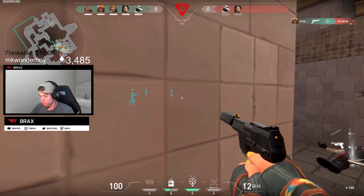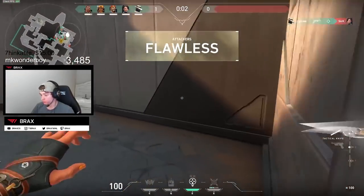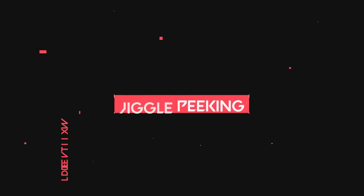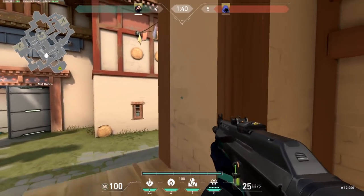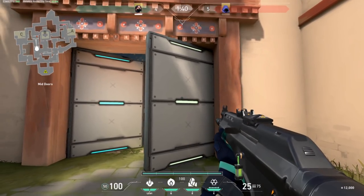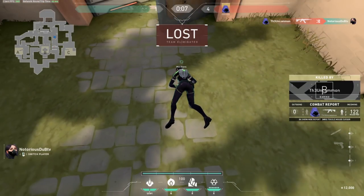Tip 3 — peak quickly: a common mistake is slow-peeking by walking to avoid noise, but Valorant has a unique mechanic where your character doesn't make footsteps until you've traveled a meter or two. This means you can walk up to a corner, then quickly peek without making noise. This is crucial for jiggle peeking: peek out exposing as little of yourself as possible, see where the enemy is, and quickly get back behind cover before they can take a shot.